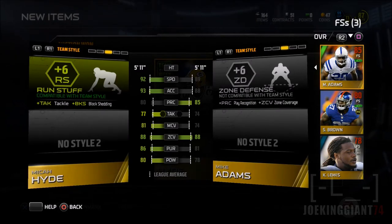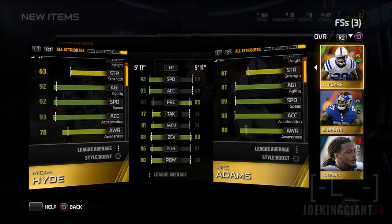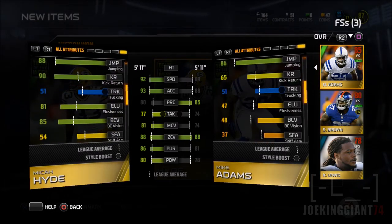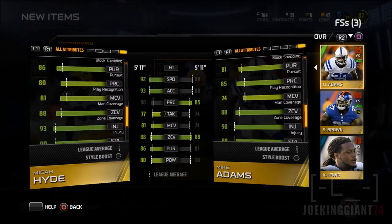This is gonna be a hell of a team. More speed up there means there's gonna be less lob passes over the top — less of that commodity we've seen before. Now our safeties can actually keep up with the cornerbacks.